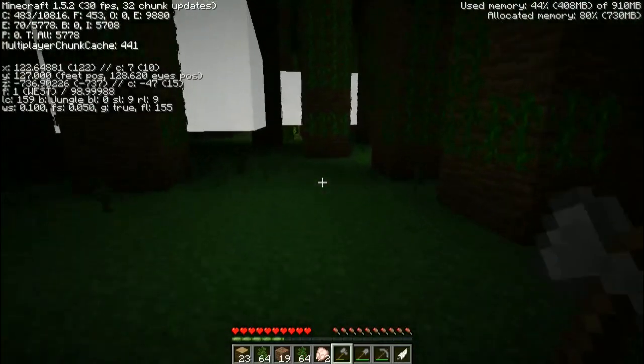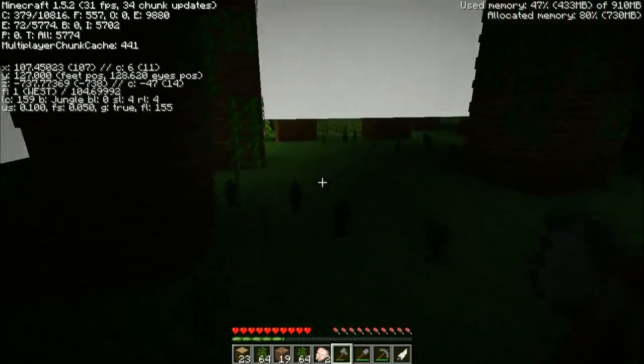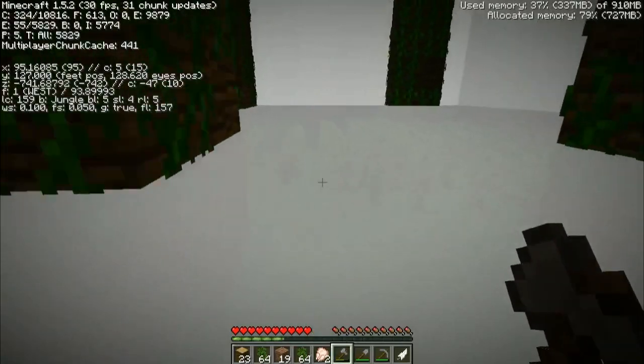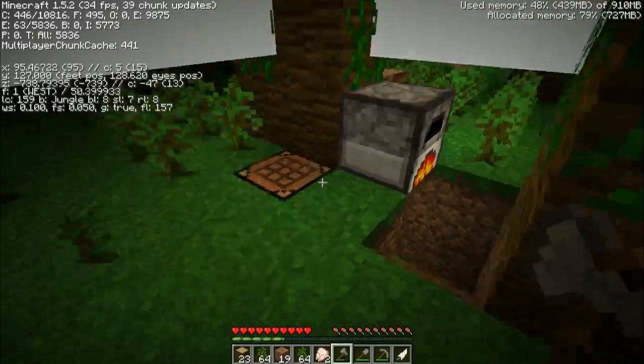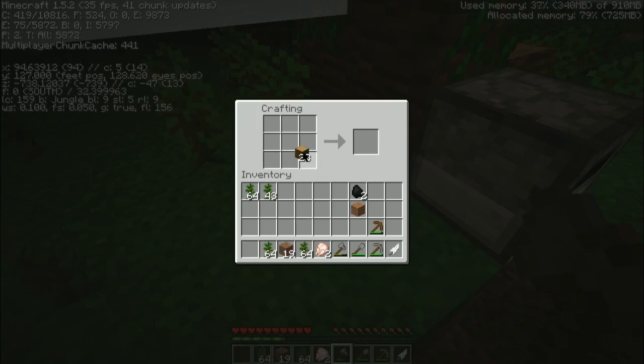There's already a creeper and I haven't even made a sword yet. If it was anything but chickens, we would have had to go back to get some swords. We'll get one more. There we go. And we can go ahead and craft ourselves a few sticks so that we can have some torches.